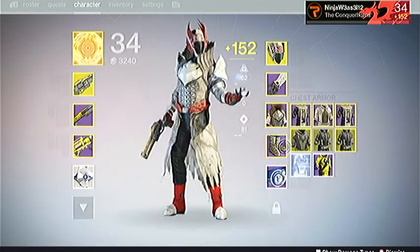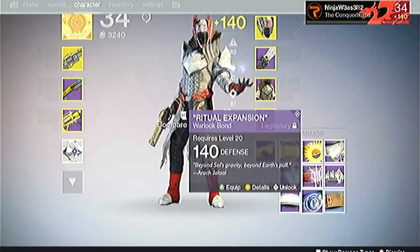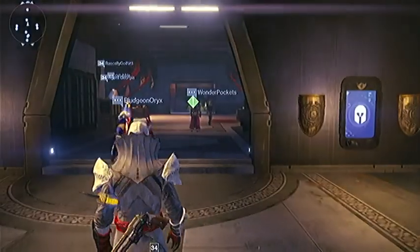I'm guessing they have ghost as well — you can buy a ghost and it'll up your defense light level. I just switched it and it went real low.